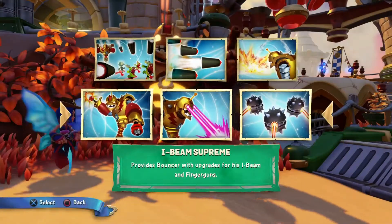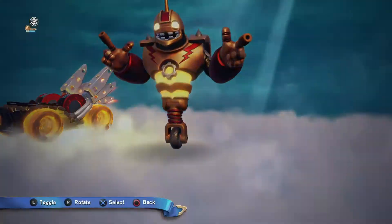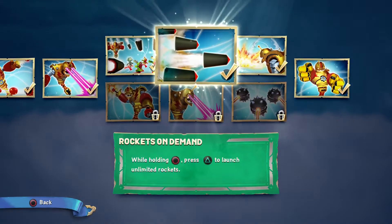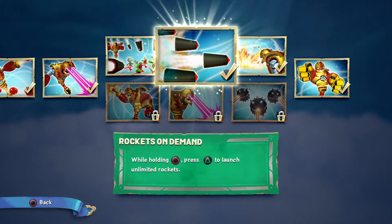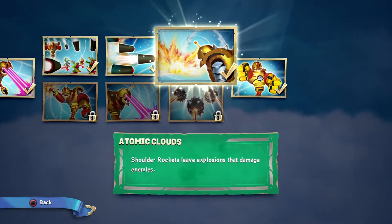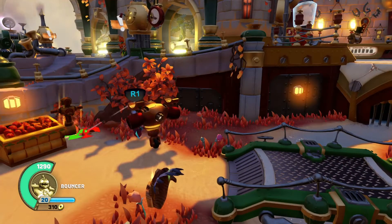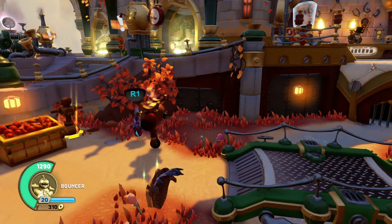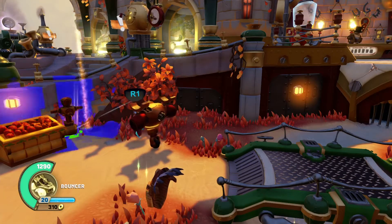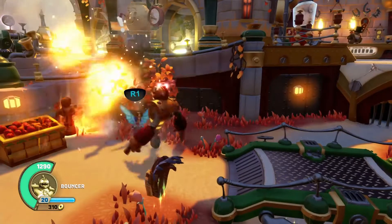Now looking at the first upgrades: you can now target six enemies at a time while holding the targeting button. You can press for unlimited rockets and then they leave explosions that damage enemies. That's the six rockets rapid-fire upgrade.